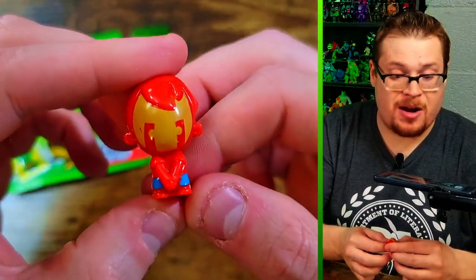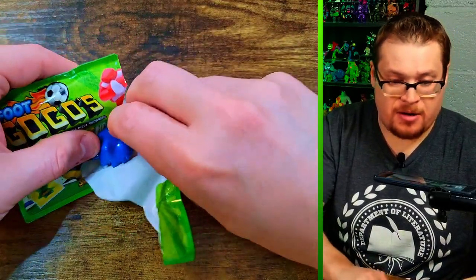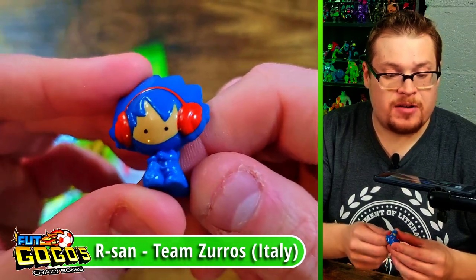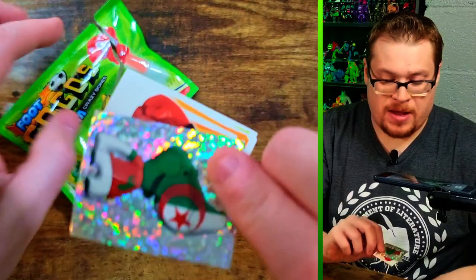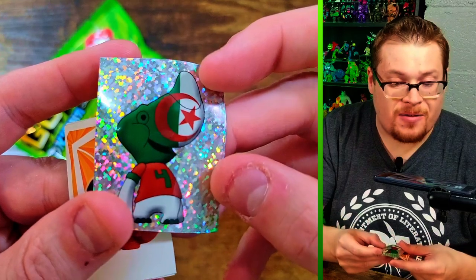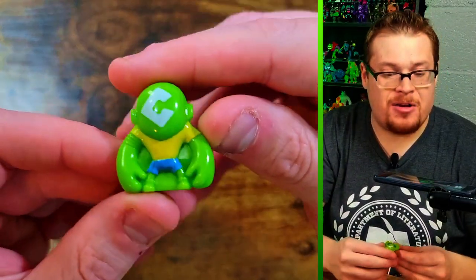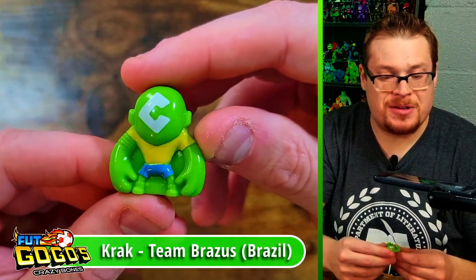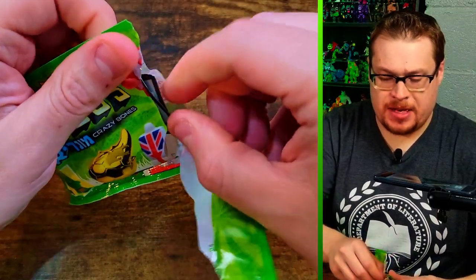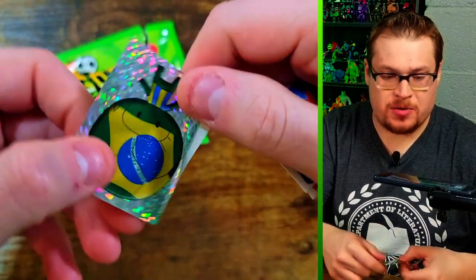We've got a double of the cup holder guy. A blue one wearing headphones — training maybe — a very sharp looking figure. There's our sticker — is that a rhino? Oh man, all the teams got their own unique soccer animal. Then a classic figure I've got a few of already — the big beefy hands on this dude is hilarious.